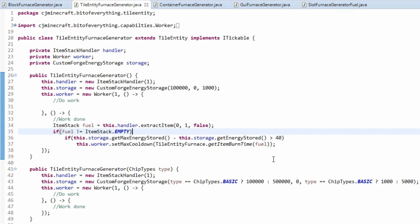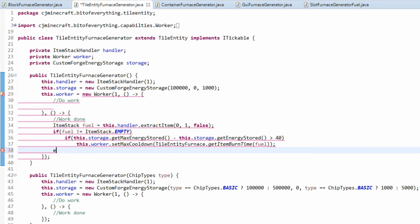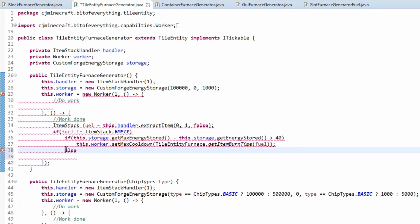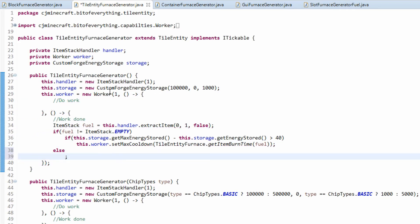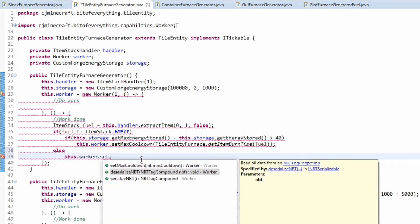If the storage is full we're not going to keep using up items — so that stops consuming fuel when full. Every time work is done it should reset. If the fuel slot is empty, we set the max cooldown back to 1, effectively resetting it.